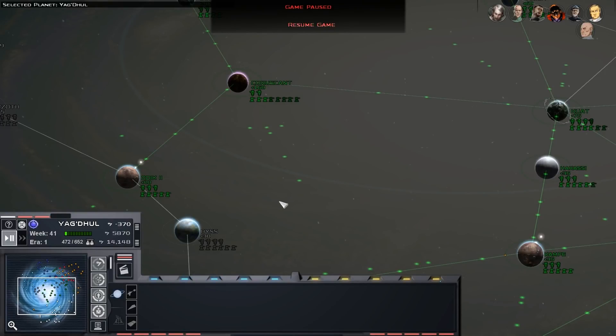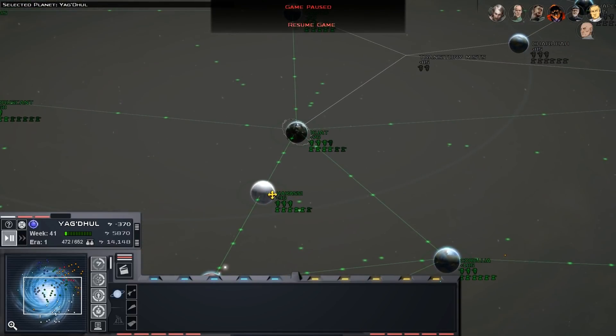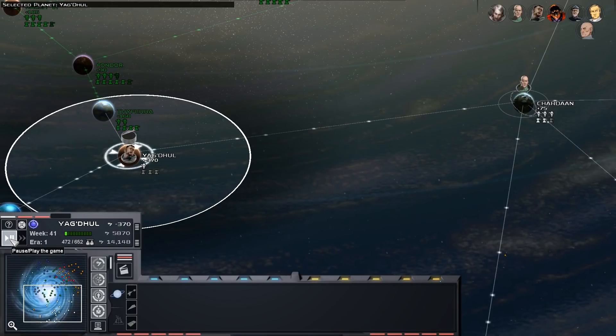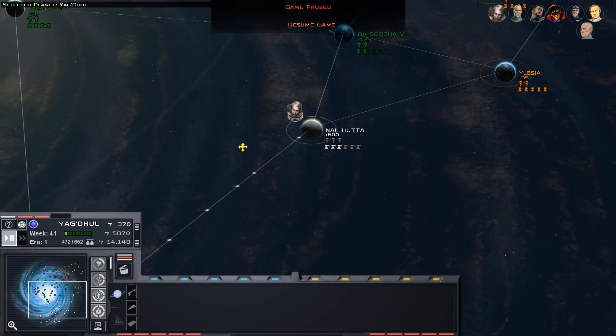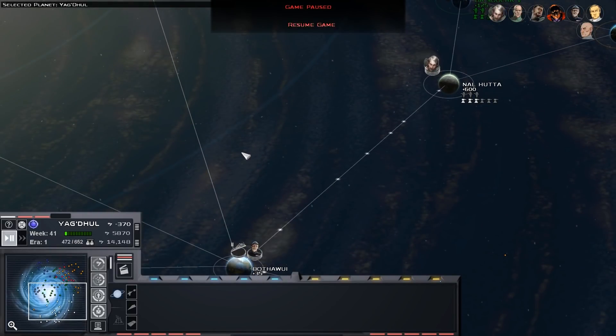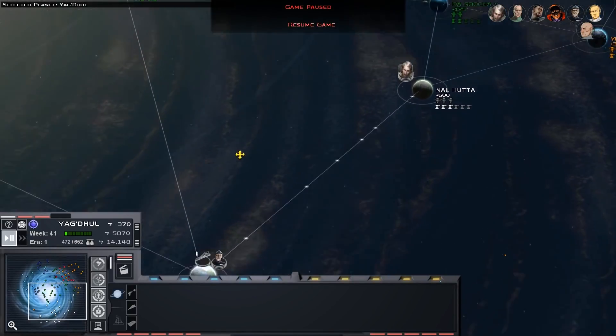Hello there and welcome back to CoryLosers, where today we are once again continuing our Thrawn's Revenge Imperial Civil War 2.3 preview playthrough as the Araida Authority. In the last few episodes we've been trying to push our way up this direction, but the Imperial Remnant has actually been pretty aggressive for the last couple weeks in game.